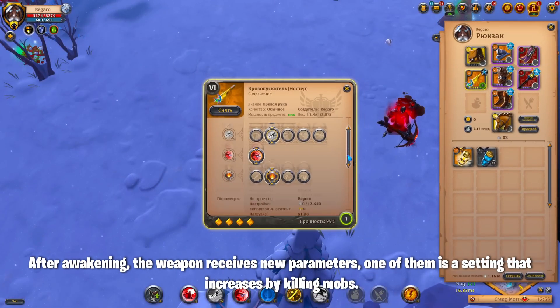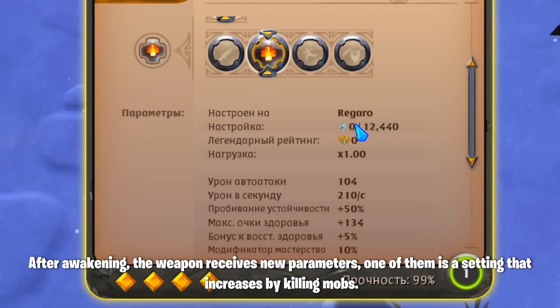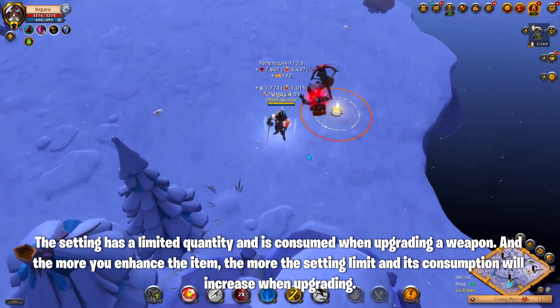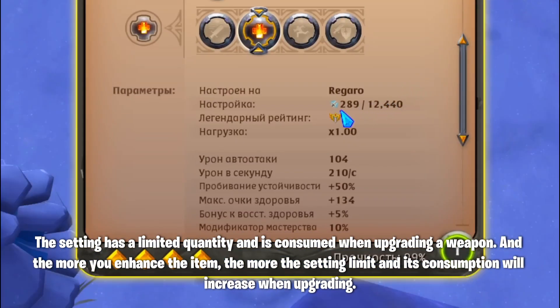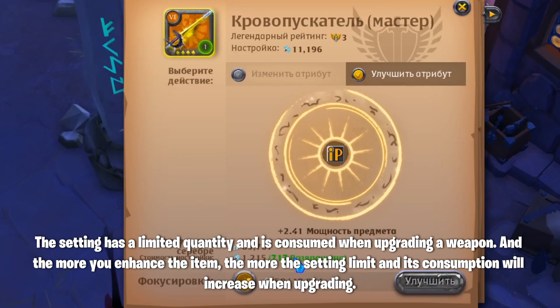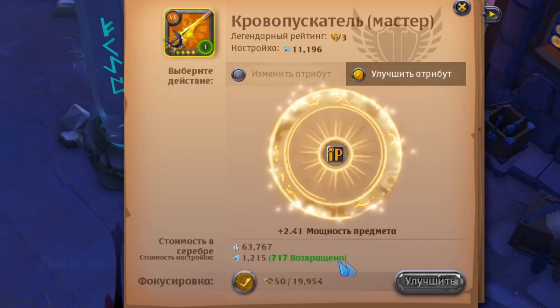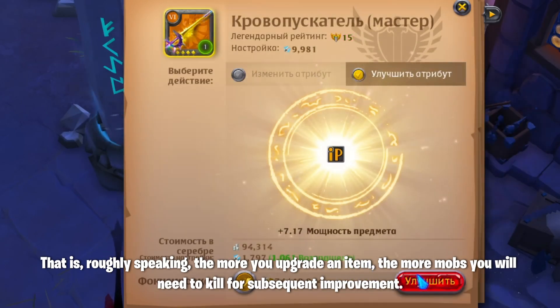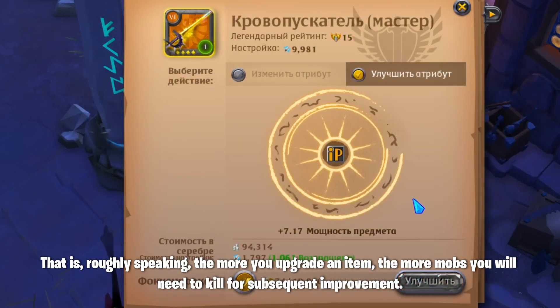After awakening, the weapon receives new parameters. One of them is a setting that increases by killing mobs. The setting has a limited quantity and is consumed when upgrading a weapon. The more you enhance the item, the more the setting limit and its consumption will increase — meaning the more you upgrade, the more mobs you will need to kill for subsequent improvement.